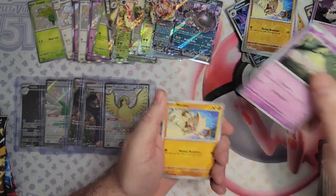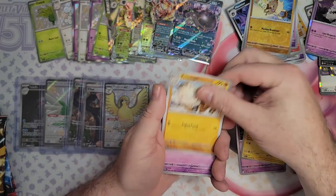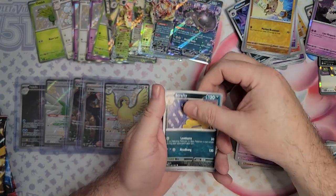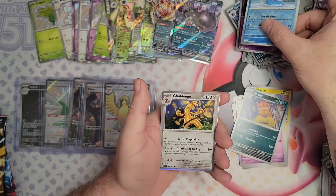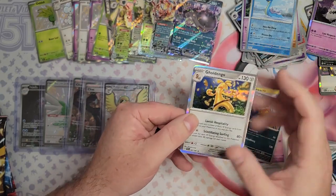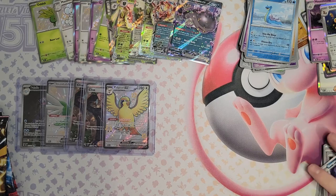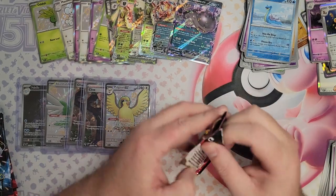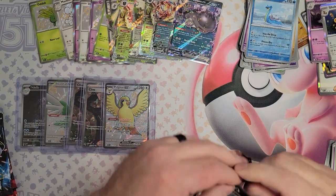I'm going to feel a little bit upset when we get to the end of this, because I'm just going to want to carry on. Come on Pikachu, we need you in shiny! Scrafty, Flittle, Lapras, and a Gold Dingo. I actually opened a Paldea Fates Gold Dingo the other day — that was pretty cool when I opened that.